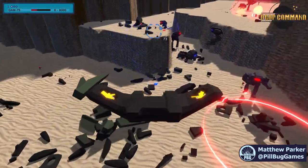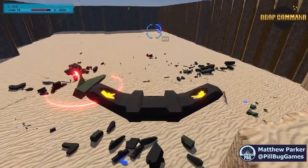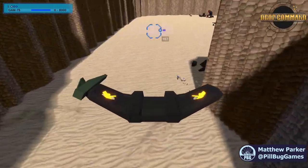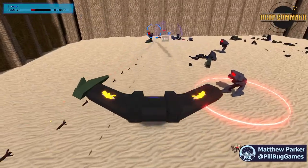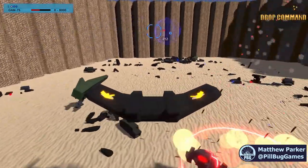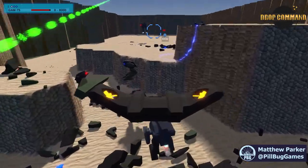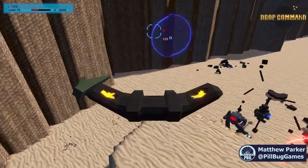Speaking of explosions, the AI now knows how to use area-of-effect weaponry, although they are somewhat indiscriminate when it comes to friendly fire incidents. I think I'm going to have to make them care about avoiding friendly fire with the AOE weapons. It'll be a little bit trickier than just checking lines of fire, but it's probably going to be worth the extra CPU cycles. I don't want the enemy to wipe themselves out.